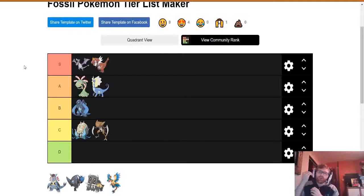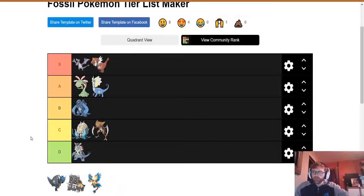Next up is Armaldo. Armaldo is probably the one I remember the least out of all the fossils. It's gen 3, alongside Cradily, and I honestly sometimes forget it's even a Pokemon, let alone a fossil. All you think of from gen 3 is Cradily. Armaldo is a bug-rock type and it's just not that great for me — so it's going in D tier. It's worse than Omastar, so it has to go in the D tier slot.